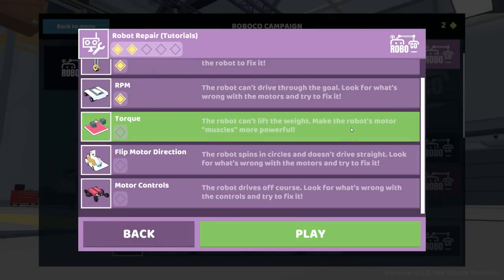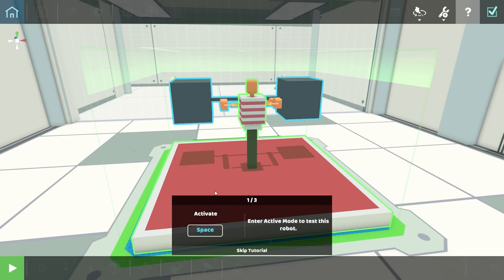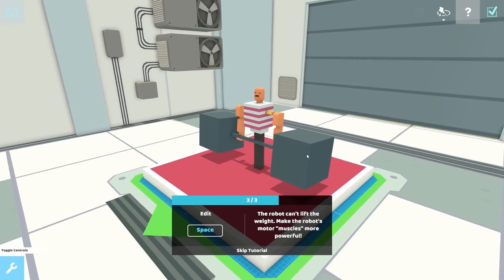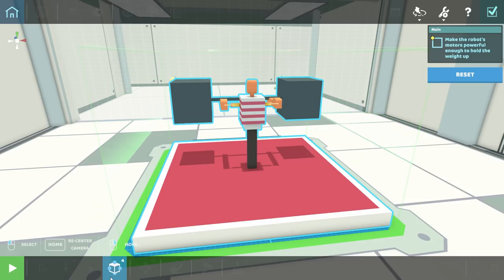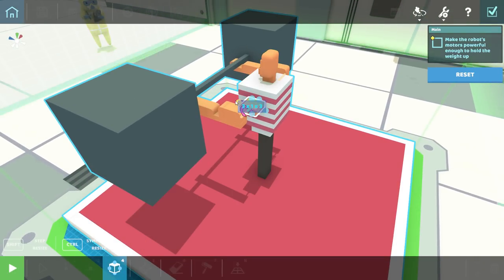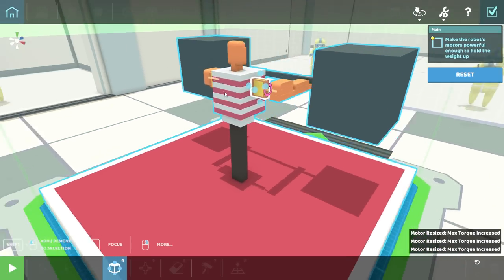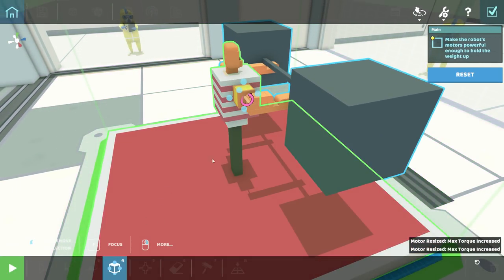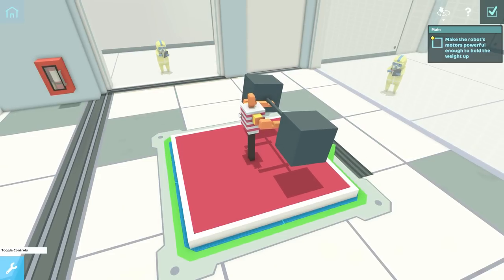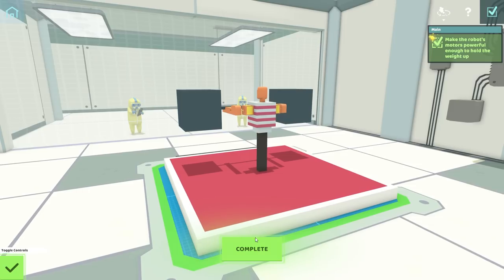This robot can't lift the weights — make the robot's motors more powerful. Torque tutorial! Okay, no problem, let's adjust it. Wait — I only get the scale function for this? Did they change it so that as you scale motors they get more torque? That is kind of cool if that's what it is — max three by three though. It used to be there were a bunch of different motor sizes, and now you scale the motor up. I like that so much better.